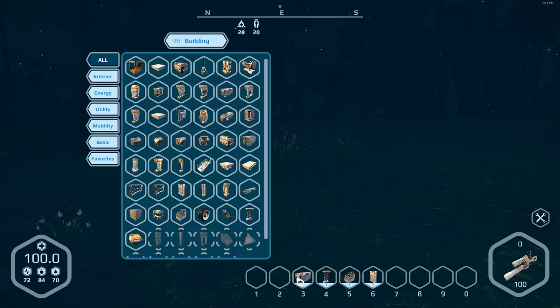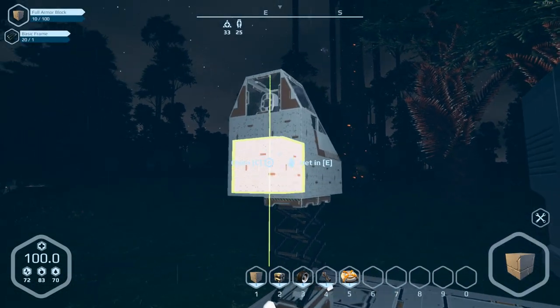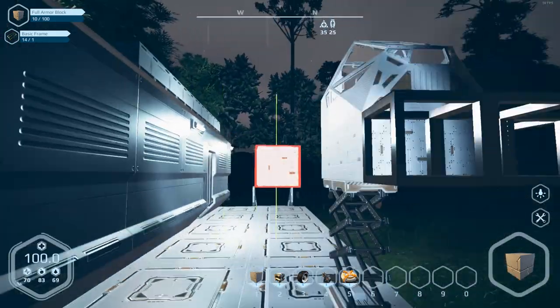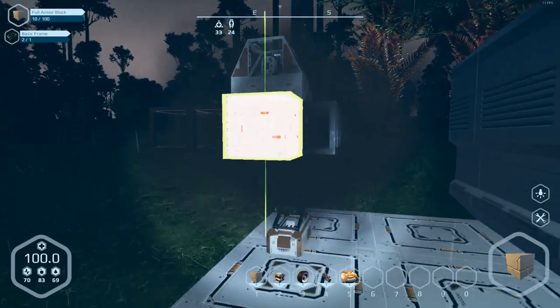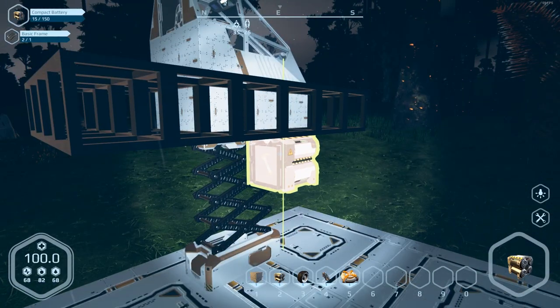Now we're gonna get into some stuff that I really have no clue what I'm doing. Let's bring down the combat blocks, the batteries, the wheels, the suspension, and a hover jack. We're not gonna mess with the hover jack right now. Let's see what we can do - building as best we can. We probably don't even need the battery because the generator doesn't use power, so I'll put it on last if I have to.